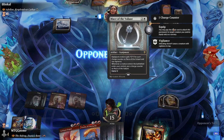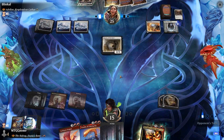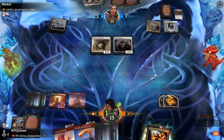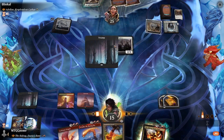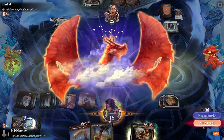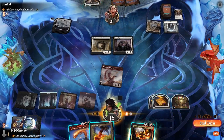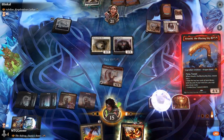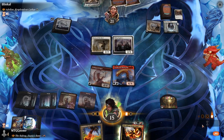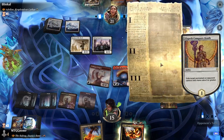Opponent plays Mentor of the Meek, which gets a counter on the Mace, then plays Rising Populace. On our turn we play Goldspan Dragon and swing in to make treasures. I didn't realize until editing that I could have played the Balrog here even before swinging with Goldspan Dragon — but we just play Atsushi instead.